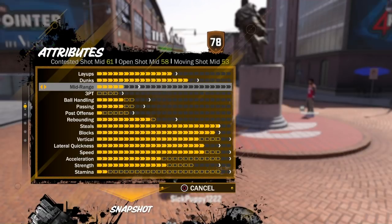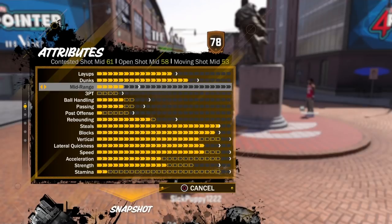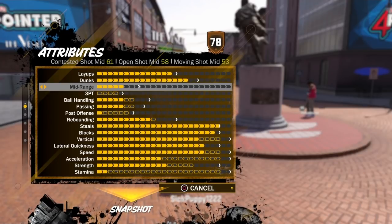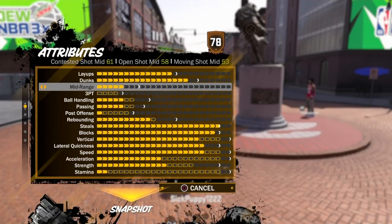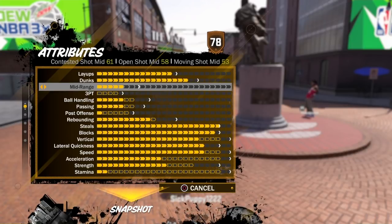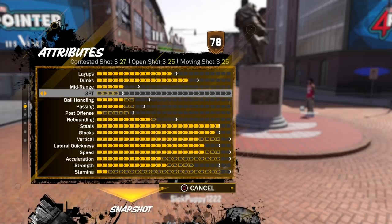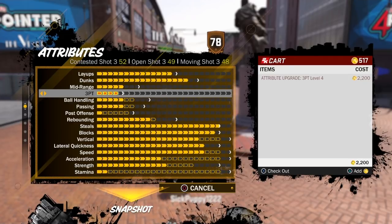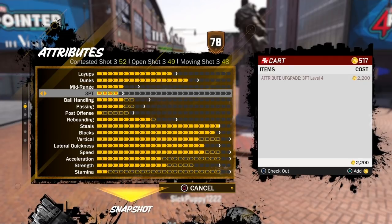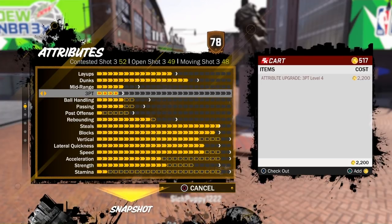58 mid-range shot, 61 contested because this is a max wingspan, and a 53 moving shot. You still have three caps right here, so that'll actually get it to probably just under a 70 — I figure about a 66 or 68 mid-range. Once you do get those caps, you're going to be able to hit middies easily. Three-point — you're obviously not going to be able to shoot with this build. You'll only get to a little bit over a 50 with the open shot three, so I don't even recommend upgrading that. You're not going to be shooting threes with this build. That's the only weakness, really.